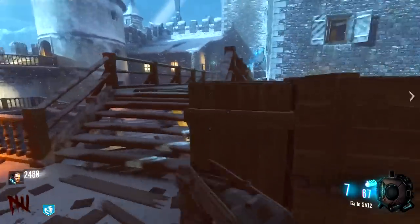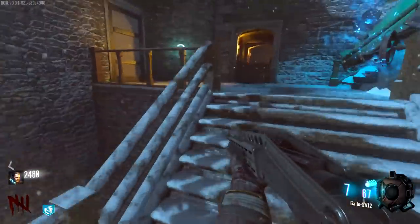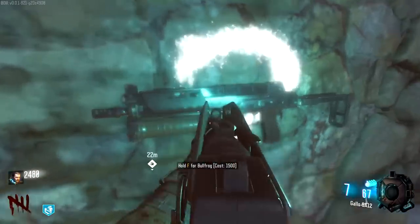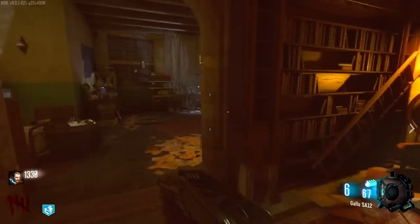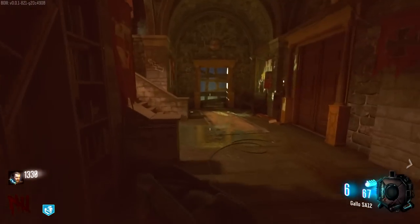We've got a Milano on the wall. We've got a Bullfrog — I do love the Bullfrog. We need 300 points, then we can go and get this power switch turned on as soon as possible.